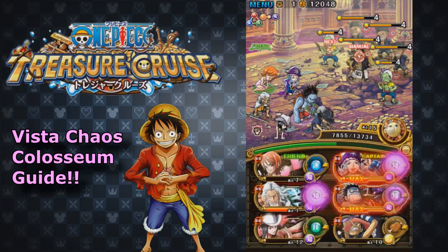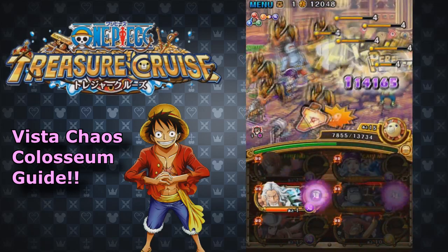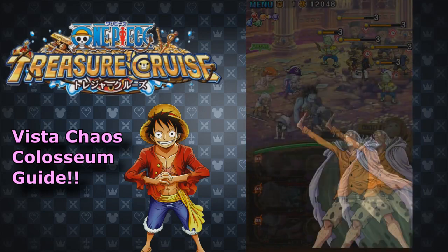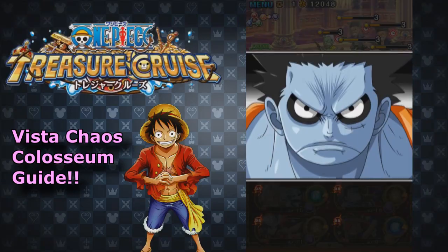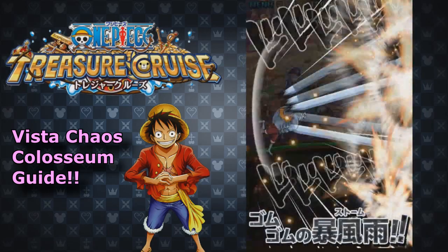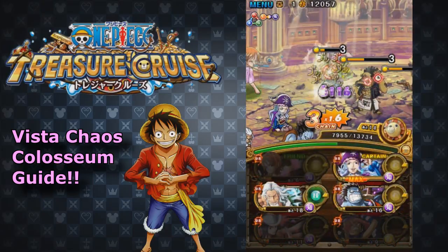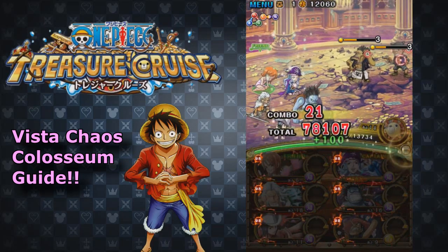We're trying to do these without gemming. This one is pretty tricky because he will paralyze your entire team. Paralyzing has about a 30% chance that your attack won't go through. So characters like Rayleigh, Gear 3 that depend on hitting consecutive hits, or Long Luffy — I don't recommend them. What I did here is I went ahead and brought just a pure INT team.